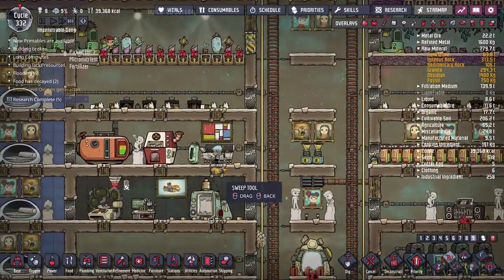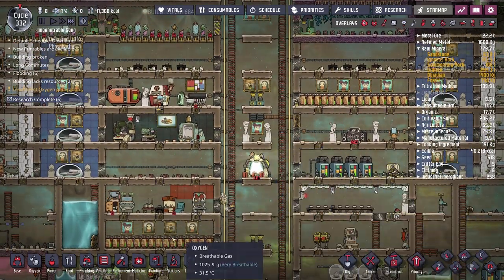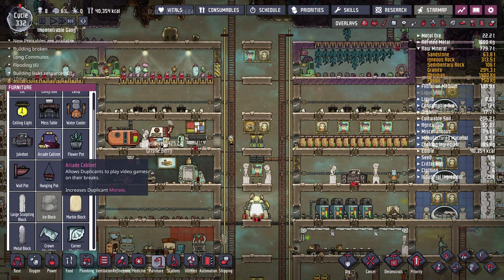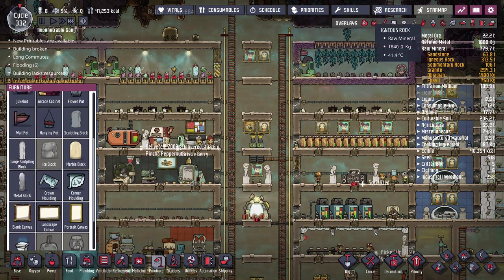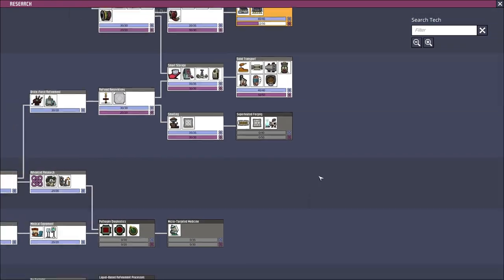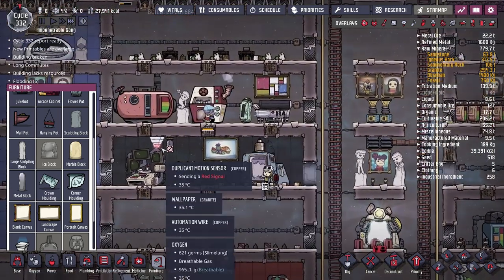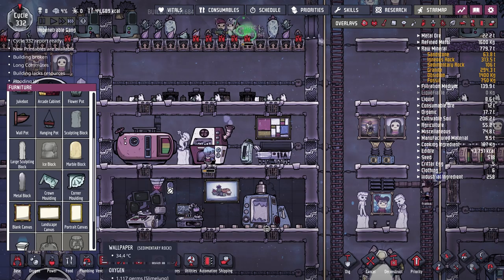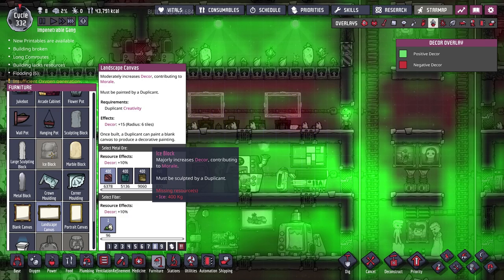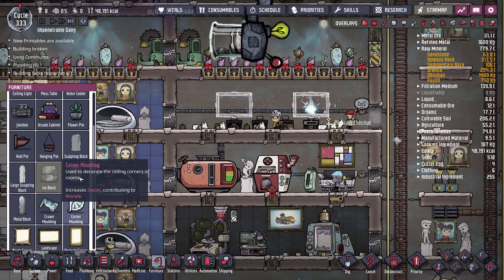We've got four mess tables — perfect. To make a great hall we need one fancy piece of decor and one recreational building. The water cooler counts as a recreational building. Everything that improves downtime — the jukebox, arcade machine, even the espresso machine that multiple people have pointed out in the comments — they all use over a thousand watts. Those are definitely late game devices for when we're wealthier on the power front.